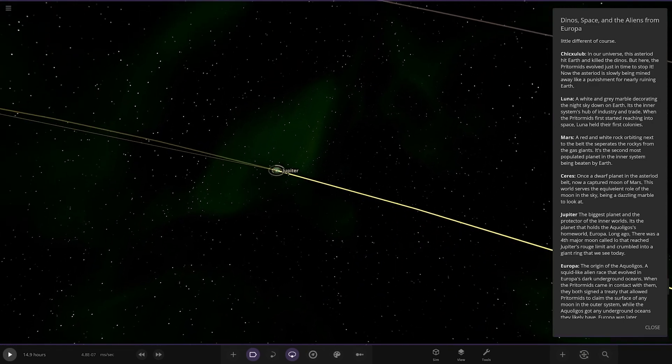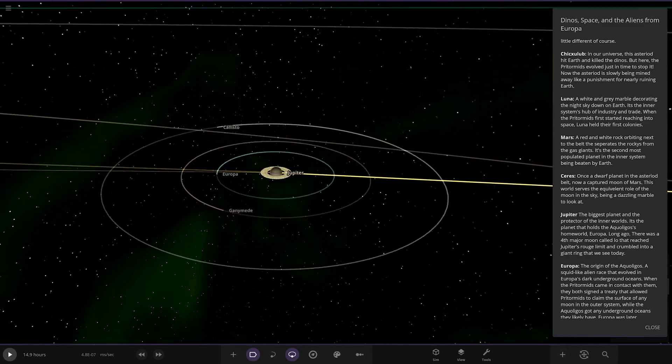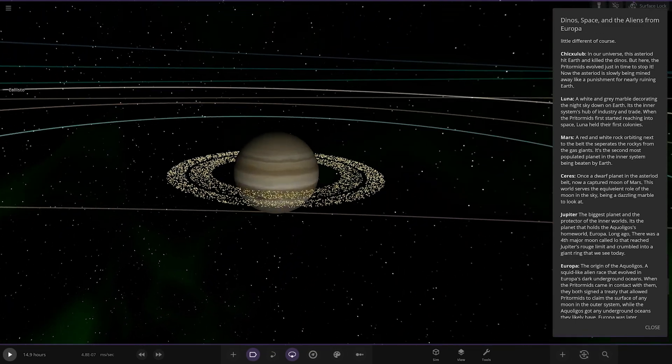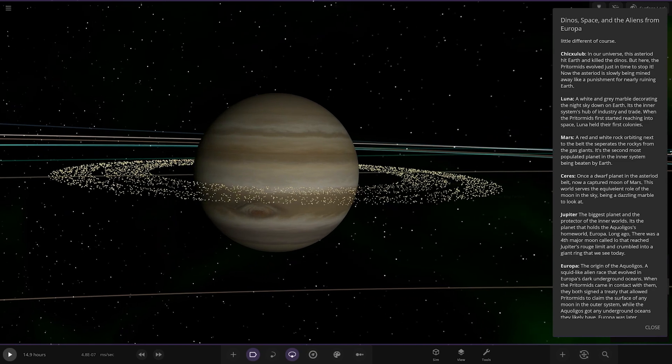Next up we've got Jupiter. I'm guessing the four Galilean moons. Where is Io? I'm guessing that asteroid belt was Io. The biggest planet, protector of any worlds. It's the planet that holds the Aqualigos' home world, Europa. Long ago there was a fourth major moon called Io that reached Jupiter's Roche limit and crammed into a giant ring. So that's what's left of Io.